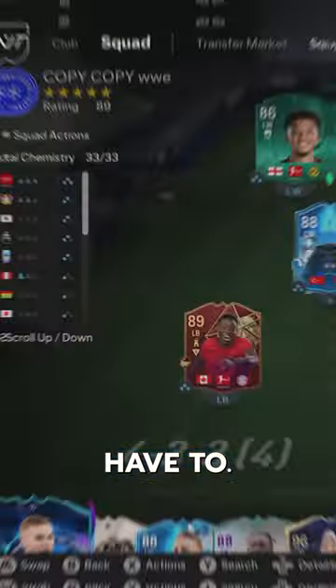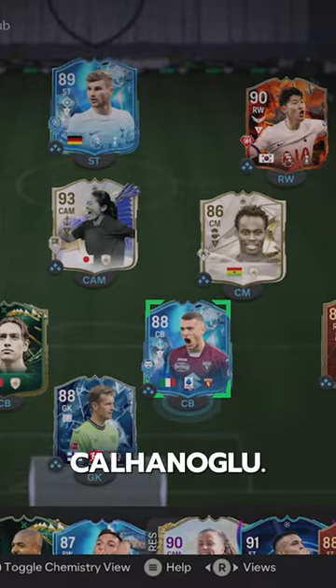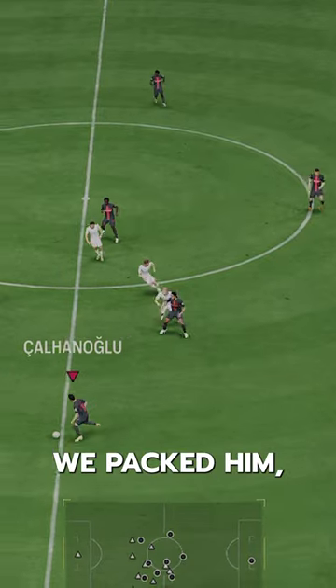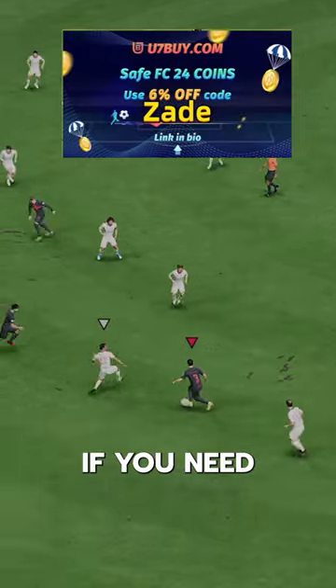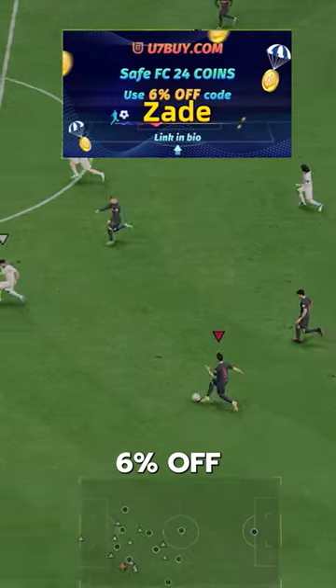Welcome to Baller or Bust, where we test FIFA cards so you don't have to. We've got Fantasy FC Håkon Kalhanoglu — we packed him, but you can acquire him on the market for 230,000 coins. If you need coins, go to U7 and use code ZAID for 6% off.